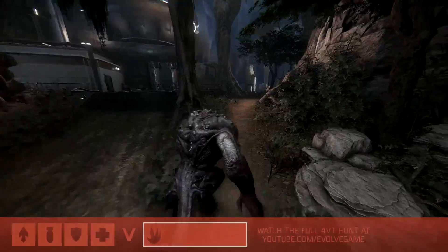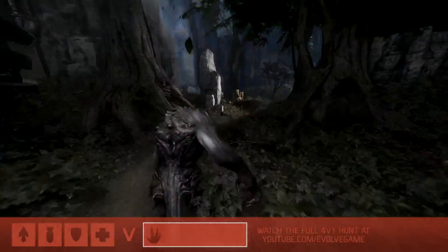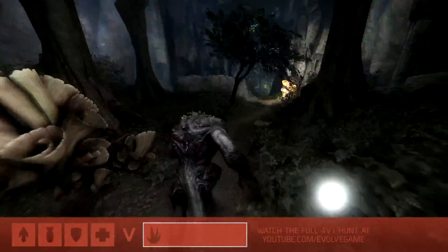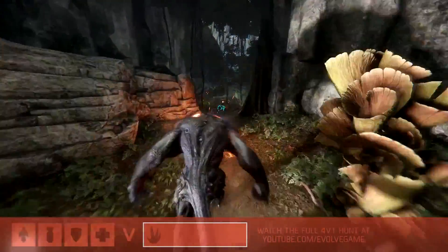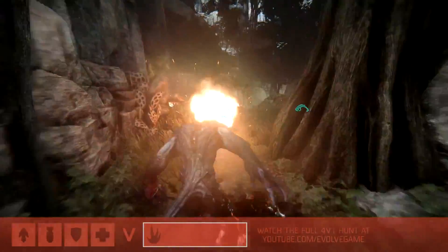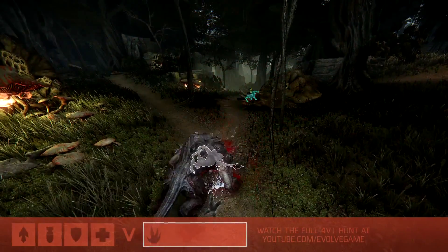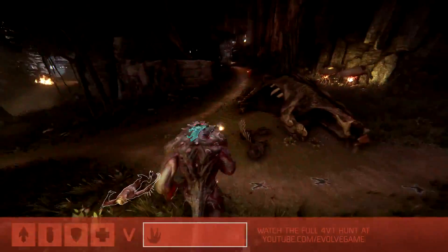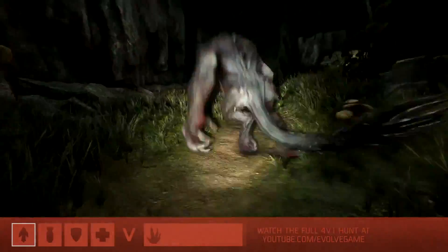Now obviously Goliath gets a little bit of a start — you talked about the plan: give distance. But how do you deal with knowing that you're going to have all of these hunters barreling down on you in just a moment? It's the path that he takes — being careful where he runs. If he scares birds out of the path he's kind of leaving signs behind. So would you say subterfuge is a big part of the early game for Goliath? Sure.